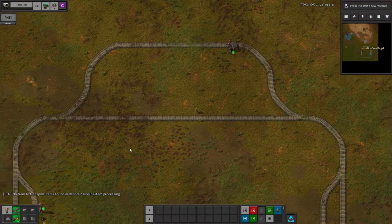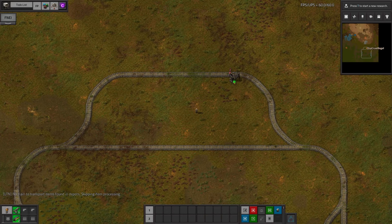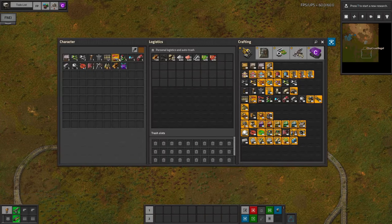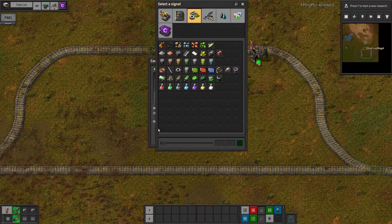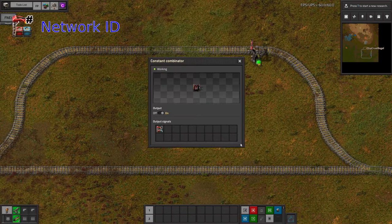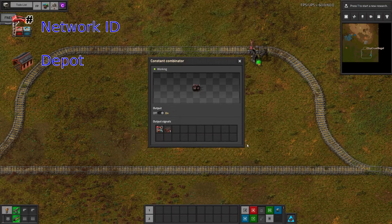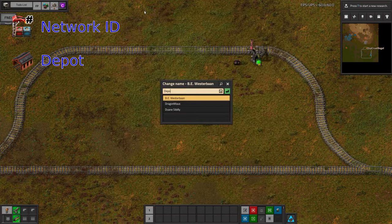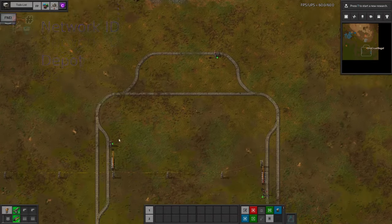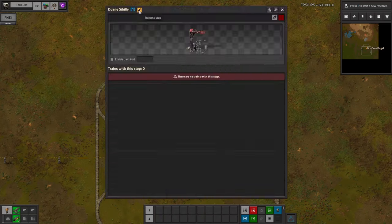The third and final type of station is the depot. Don't worry — this one is much simpler than the other two. This one doesn't need any loaders or unloaders. All you have here is an LTN station and a combinator. Once again, the combinator should be given the correct network ID, but this time the only other signal needed is the depot signal, and the number doesn't matter. Later on you'll want to have multiple depots, so I would recommend you rename it something sensible, like 'depot'. The other stations can be given sensible names for your benefit if you want, but LTN doesn't care — it doesn't even care if provider or requester station names are duplicated.